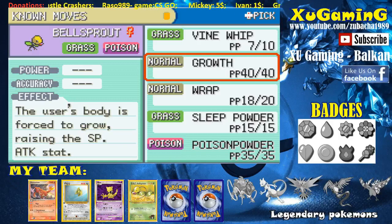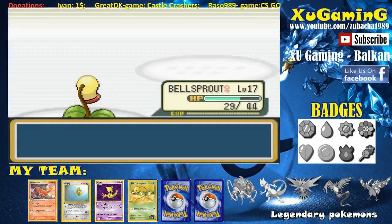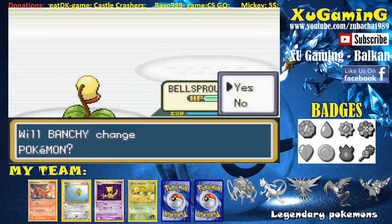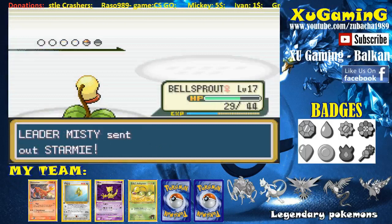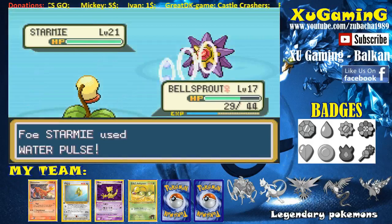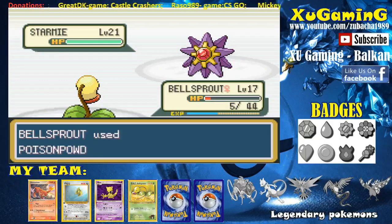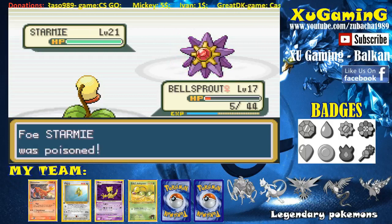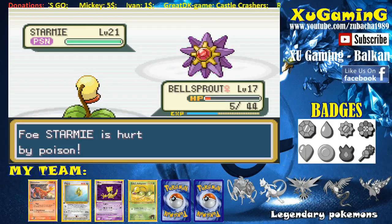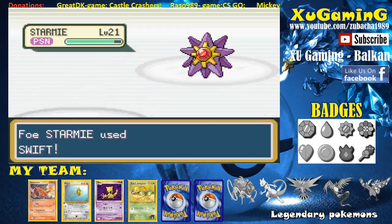Growth raises my Special Attack stat. I'm going to use that. Misty sends out Starmie. Let's use Poison Powder on Starmie — Water Pulse hits but it's not very effective against Bellsprout though it's killing me. Poison Powder again — there we go, nice! Starmie was poisoned and is hurt by poison. Now we can finish it off, but I missed my attack and Bellsprout fainted.